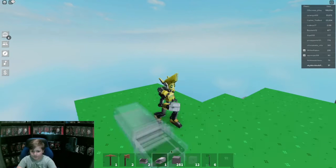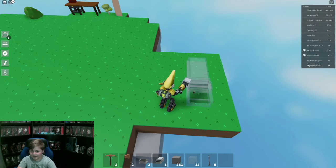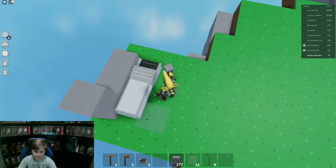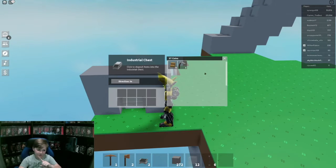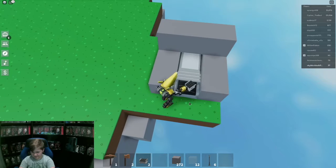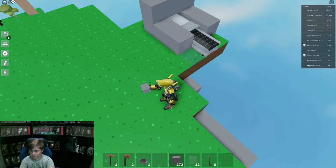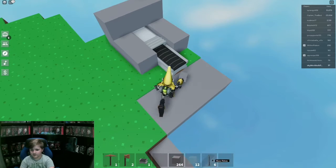So let's get into this. First, what you want to do is grab an industrial chest, place it down like that, and then build around it like this. Now that we've done that, we can come up behind and take the stone when it is ready out of the industrial chest.